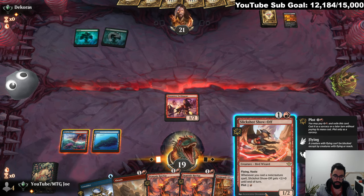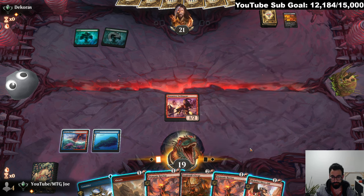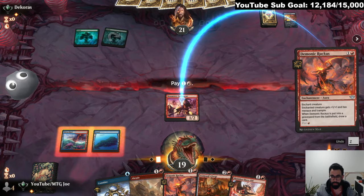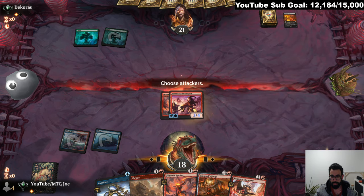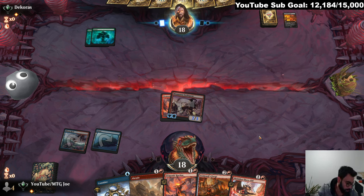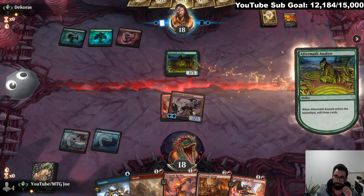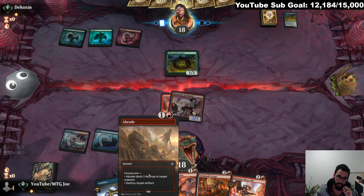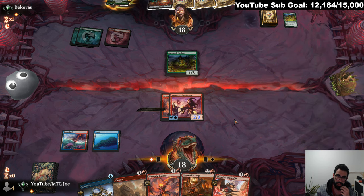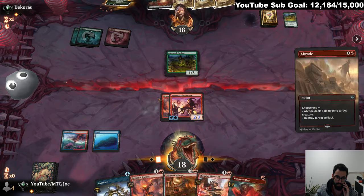That's not bad because I get to go Ruckus this turn. I could go Slickshot here. If they go Nyssa, we'll do this. Might be wrong — they could have a Braid, that's usually their removal. So we can try to go for a land, we can go the safe route here. A land draw would be best. Too much risk to not kill this.